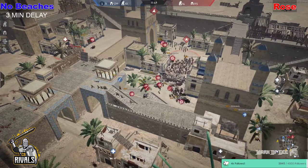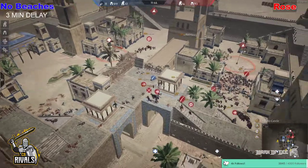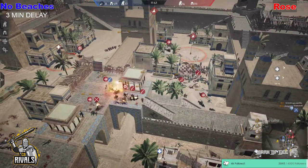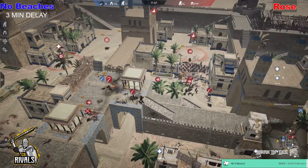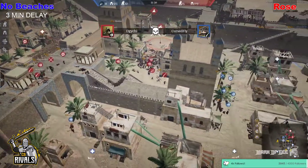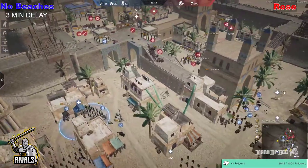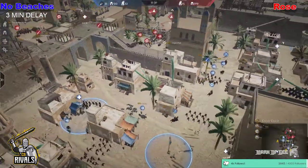14 heroes on the defense all ready to start rotating. They're making their way up, trying to pick up Curse Fly on top of the wall. All the heroes try to force that kill — Deltje gets the kill against Curse Fly. There are only 12 heroes on No Beaches' side trying to get themselves reorganized for the next push. We have 11 minutes left — still plenty of time.